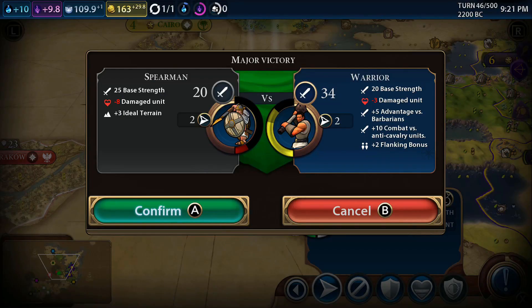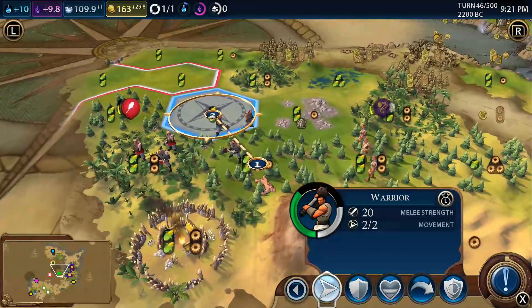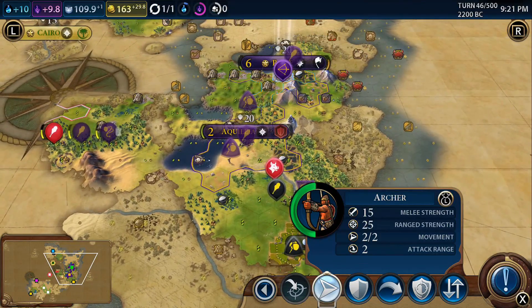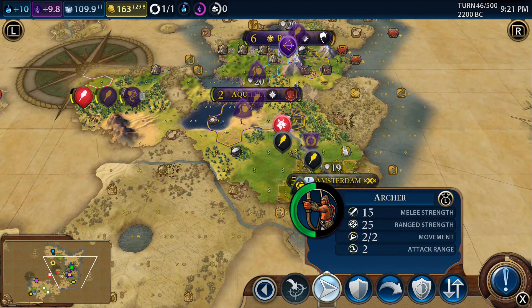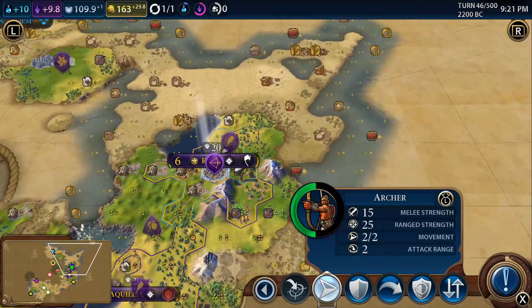That should finish them off, which would be nice experience. Now we can bring our troops back and consolidate. Bringing our troops back means we won't have to worry so much about defending our settlers, because we'll have troops to do it. So we're not going to have to build any more troops particularly quickly.